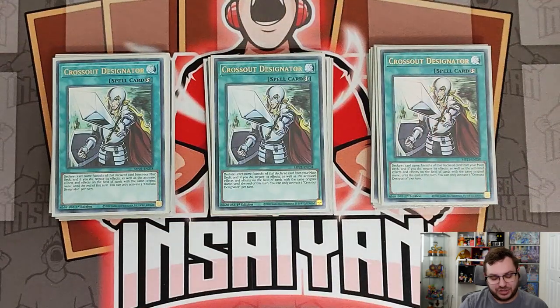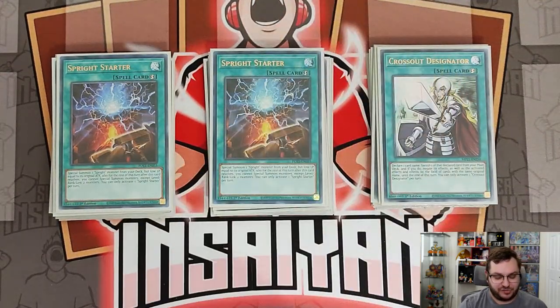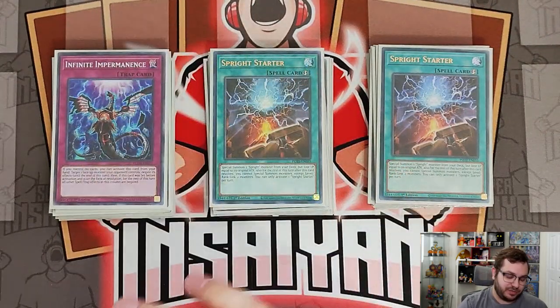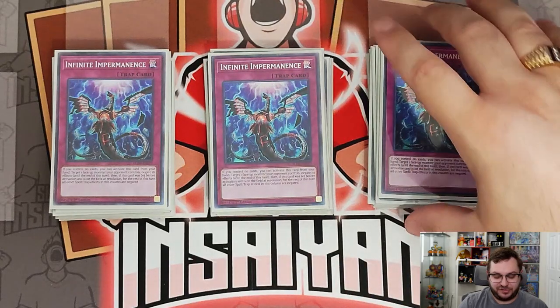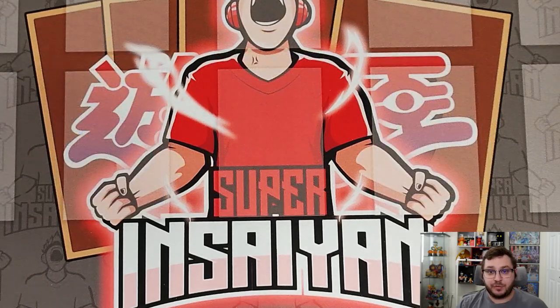Then we have three of our Sprite Starter — this is the E-Tele of the deck; there's obviously no reason not to play it. We end with three copies of Infinite Impermanence, because we want to make sure that if we're going second we can still put up a fight, and if all else fails we still have Ultimate Slayer for the crack-back.